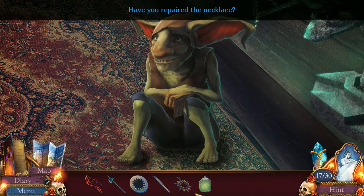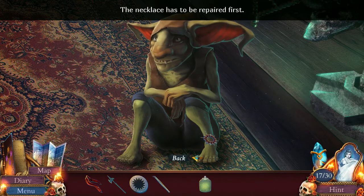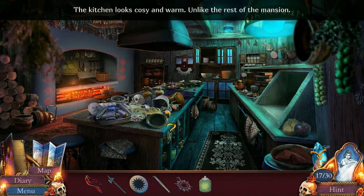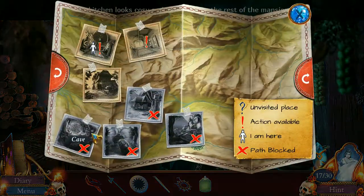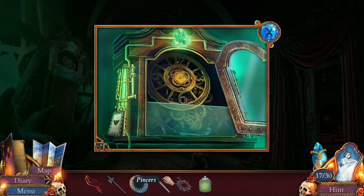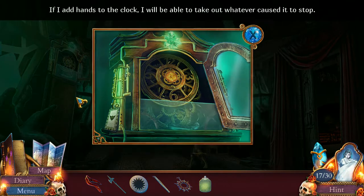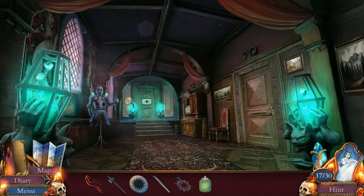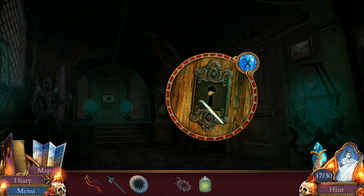Alright. 'Have you repaired the necklace?' How do I do that? Do I do it on this counter? No. Weird. Apparently there's still something for me to do here. Obviously I can't kill him with a battle axe, much as I might like to. Much as that might entertain me. It's not a nice thing to do.